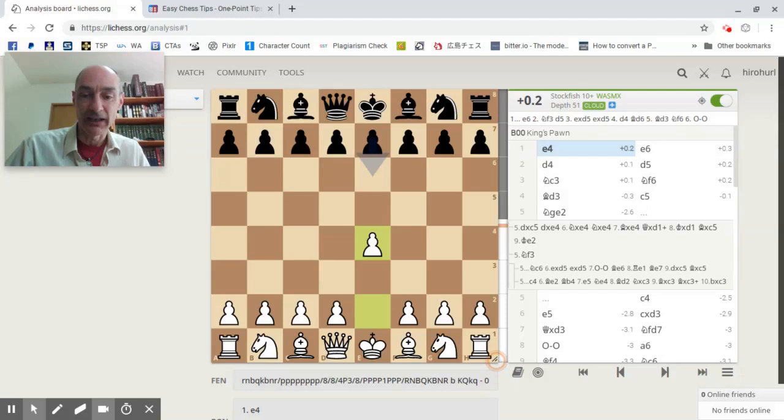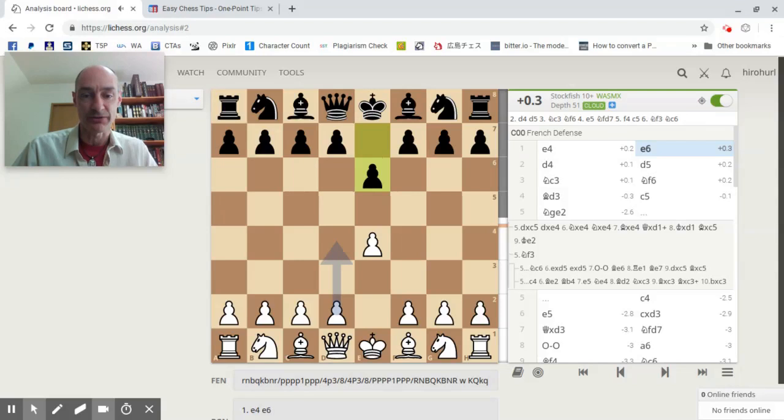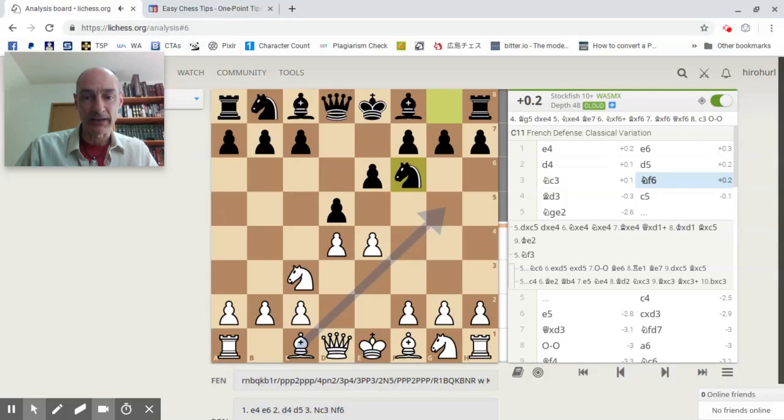I responded with my customary French Defense and we got this setup here. I was wondering if my opponent would advance the e-pawn, and then I would move my knight to d7. That didn't happen — we had this bishop move here instead.